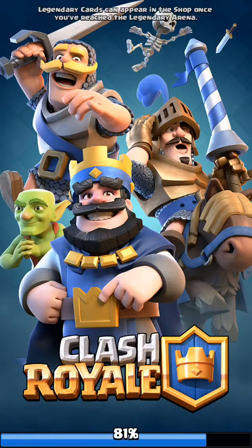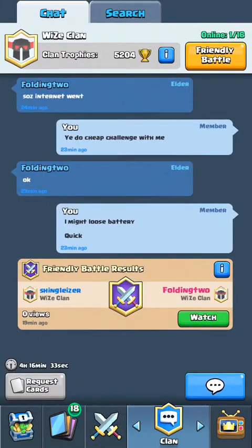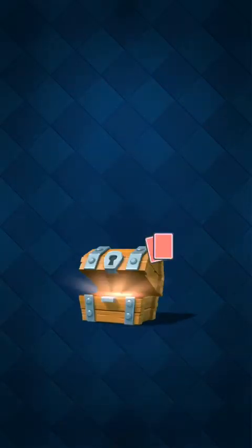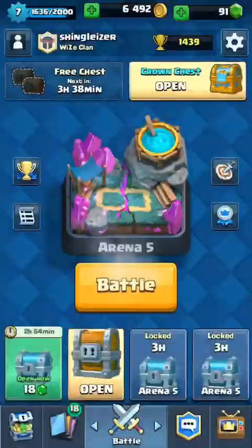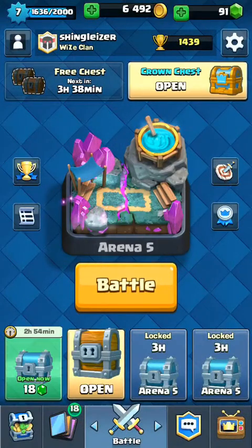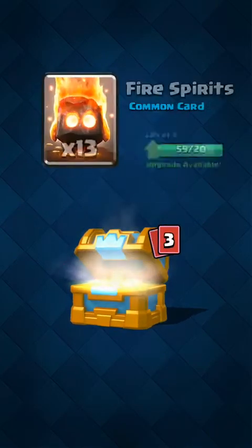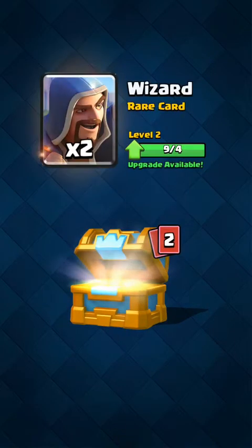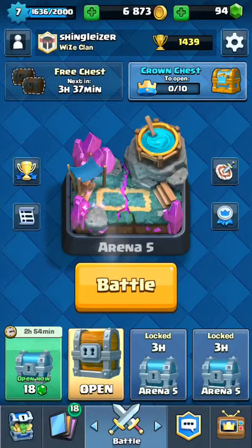My trophy count has been similar for the past few weeks — I haven't really gone up or down, just stable at around 1440. We'll open the free chest first: six saps and a mini PEKKA, not too bad. Opening the crown chest now — hoping for an epic or legendary, but probably not. We got 13 fire spirits, two wizards, three tombstones, and 28 arrows. Not too bad at all.